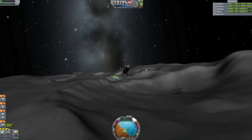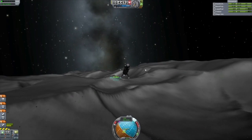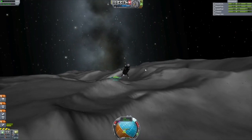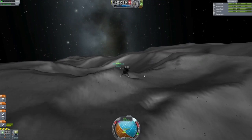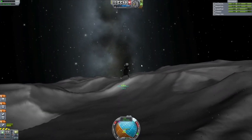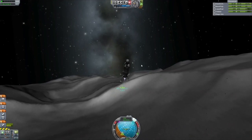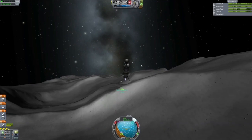So here we are, coming in quite low and finding it hard to judge the distance between myself and the landing site. So I'm just trying to brake here while also burning upwards — upways? Is that a word? — away from the ground, just so I don't crash into it.